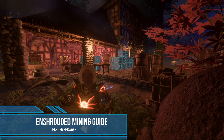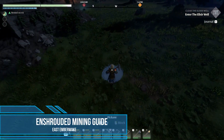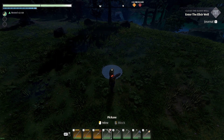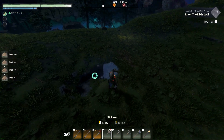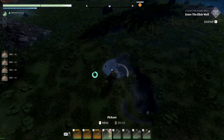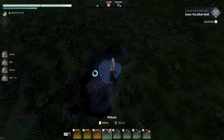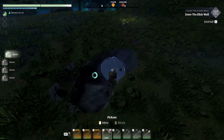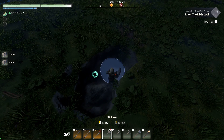Hey guys, Amy here and I want to share the ultimate Enshrouded mining guide with you. In the first part of the game you'll be dealing with very few resources. Basically all your land is covered with a top layer of dirt, and then below that you have a layer of stone. We're going to use stone for everything; dirt you don't use so much now but you will later on.